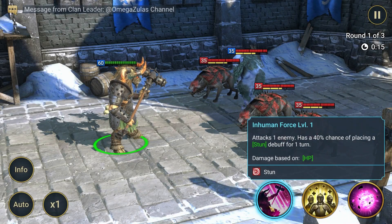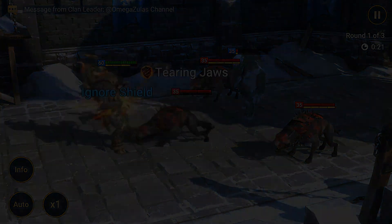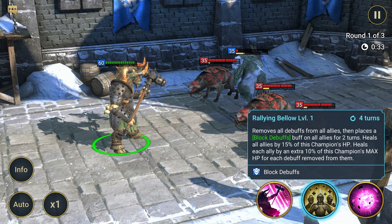Hackhorn Smashlord skills. Attack 1: Inhuman Force. Attacks one enemy. Has a 40% chance of placing a stun debuff for one turn. Attack 2: Rallying Bellow. Four turns cooldown.